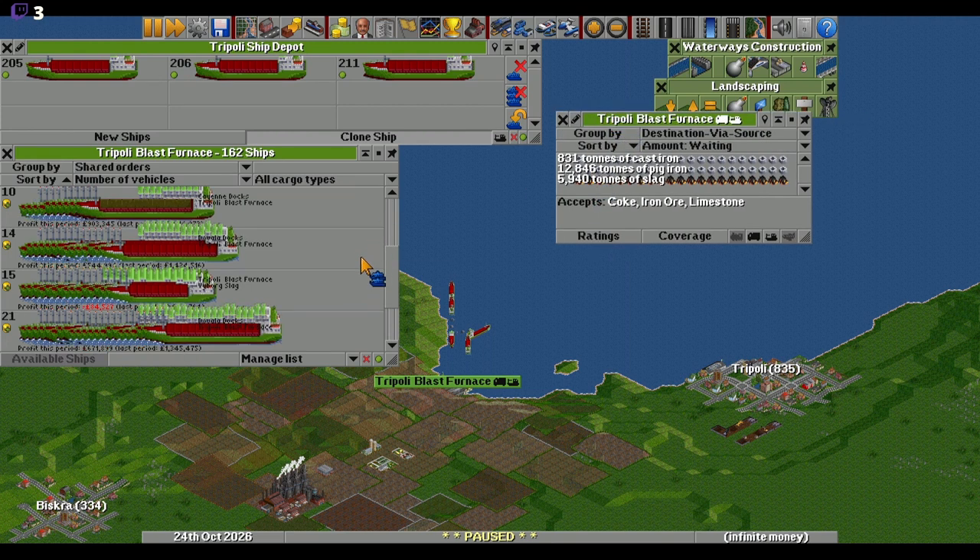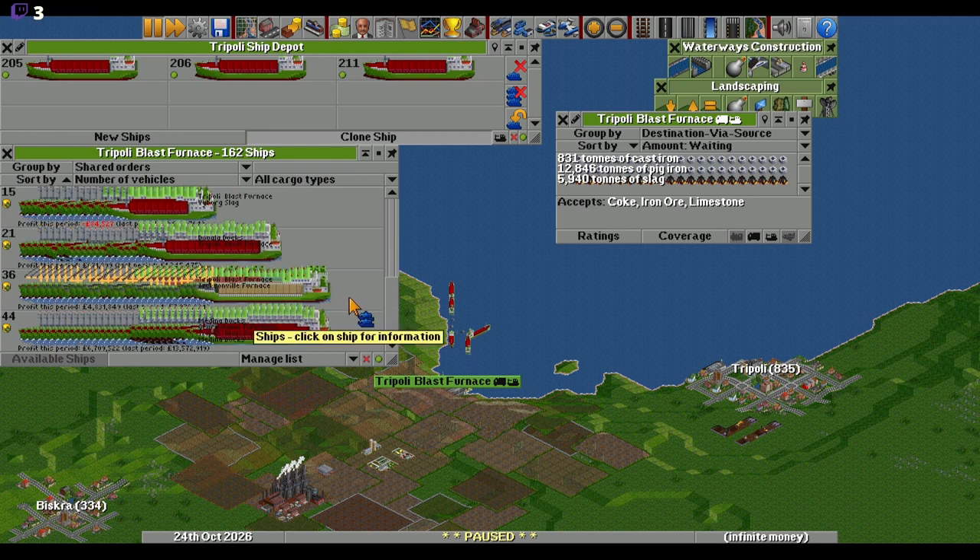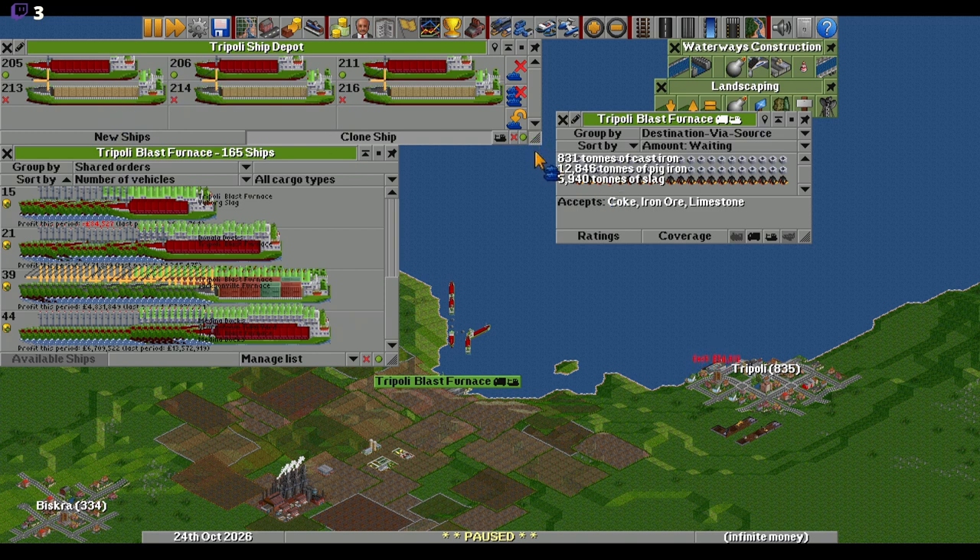Okay, so we have cast iron sorted out. 12,000 pig iron — that goes to Jackson. Yeah, so we need a lot more of that.